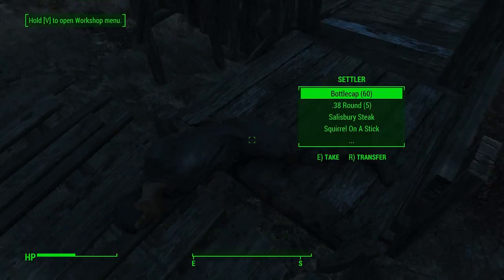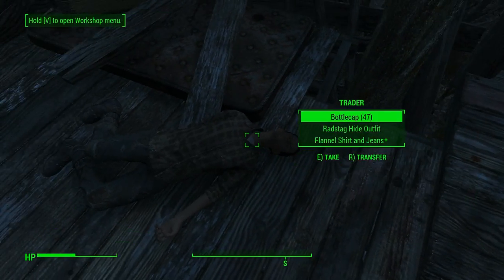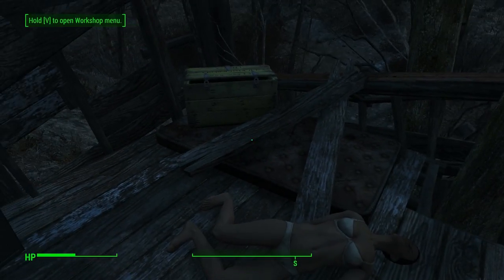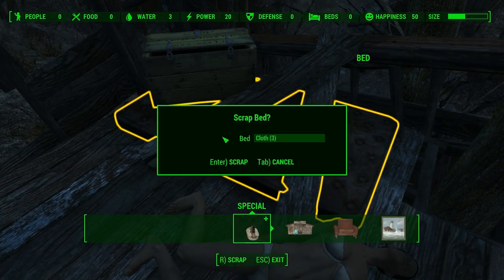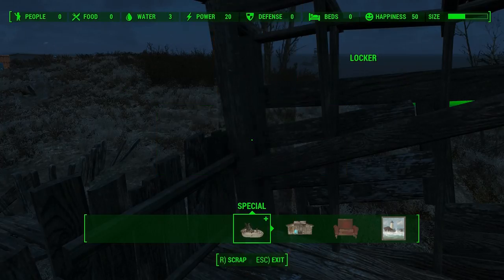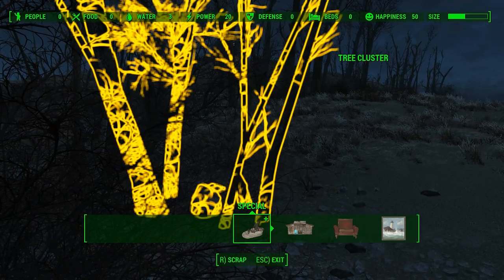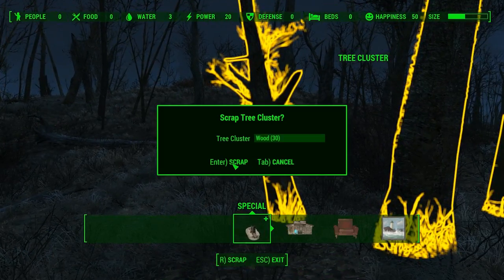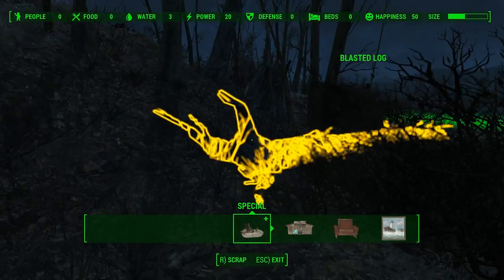Another dead settler. I kind of hope the dead settlers' bodies go away after a while. Can we scrap out those boards? We can scrap out the bed - that means it's probably not usable as an actual bed. Scrap out the locker - it'll keep whatever contents were in it anyway. I'm not planning a whole lot of reuse of the existing structures. A lot of wood. Wood's probably something I'm going to need a lot of.